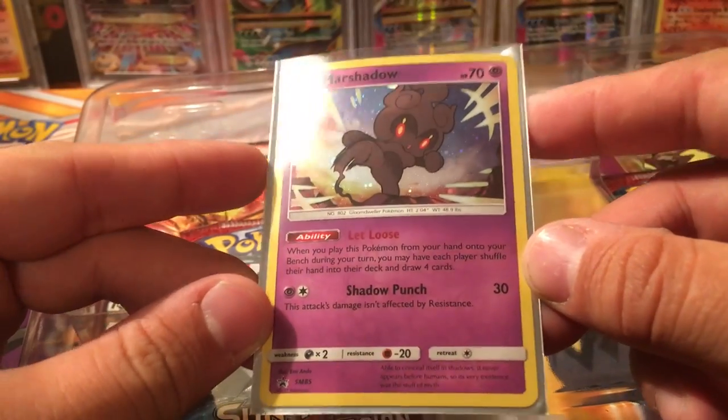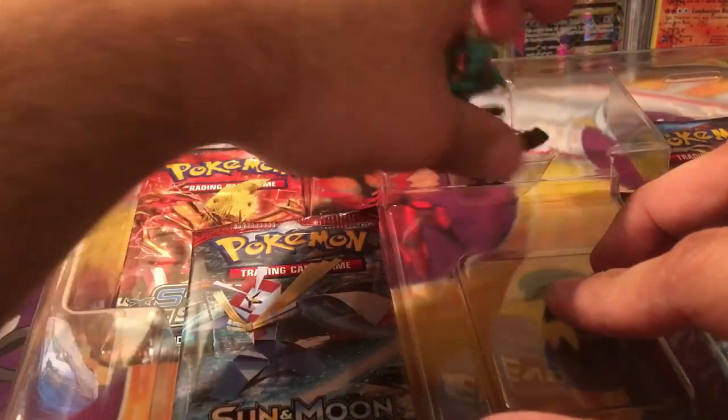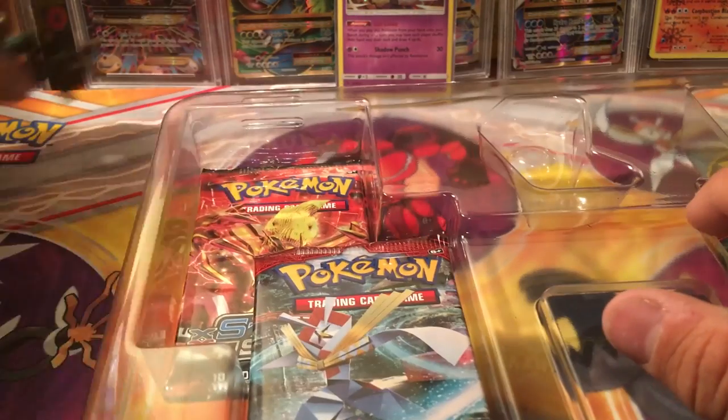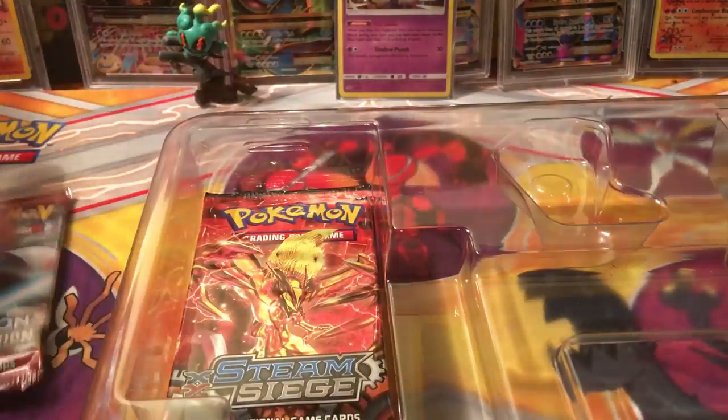The Marshadow is the same one from Shining Legends so it doesn't have a different effect or anything, but it's pretty cool. And then we've got this Marshadow figure, which actually looks sweet. I'll set this up in the background here — it just keeps falling over like my drunk uncle.